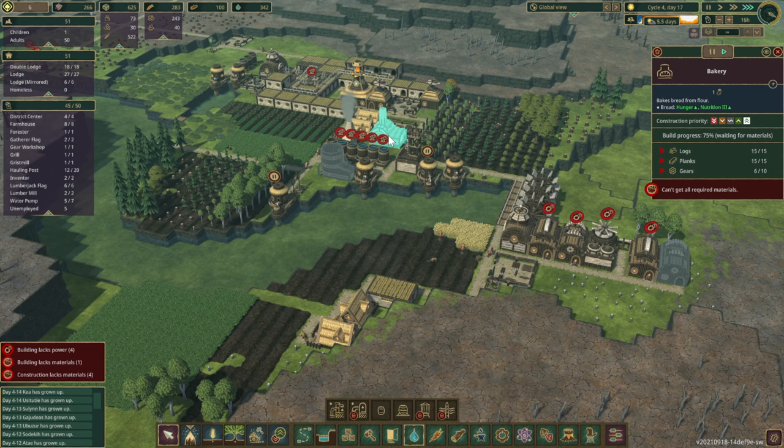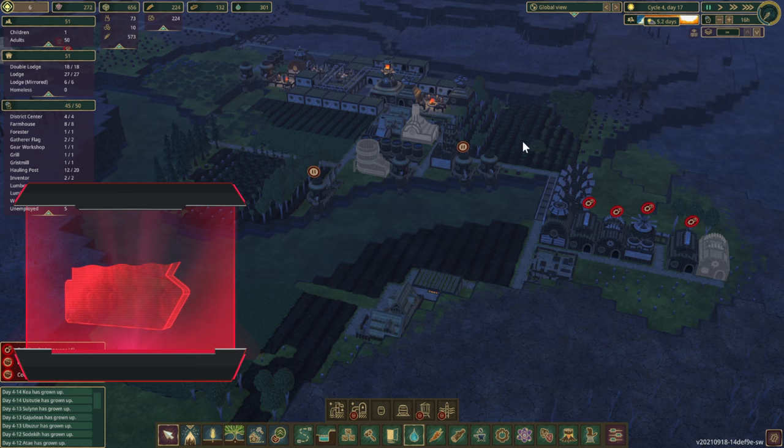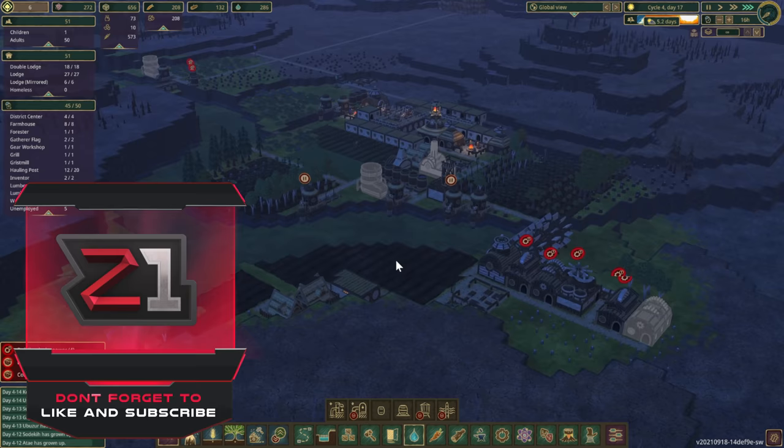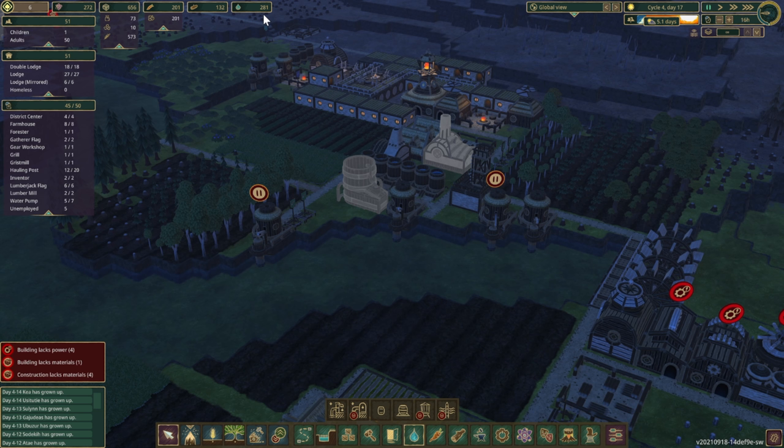The slower this drains, the longer the plants stay alive. We also won't be making gears during the drought because gear production requires power — and power is gone. But it's only about five to six days, so we'll be fine!